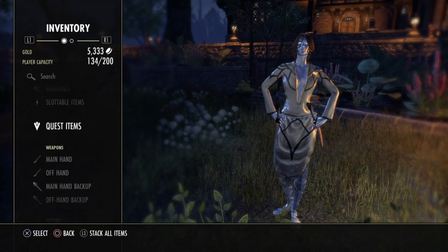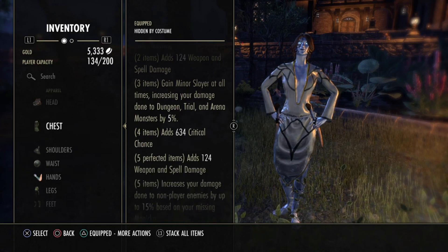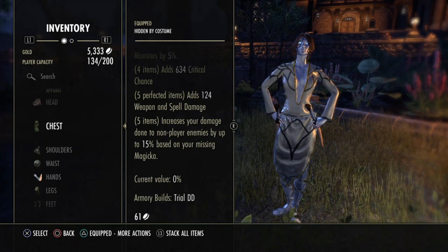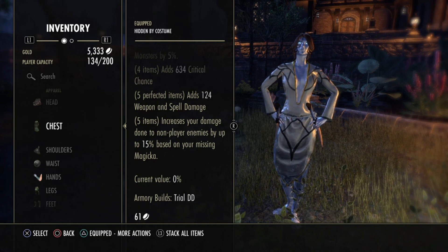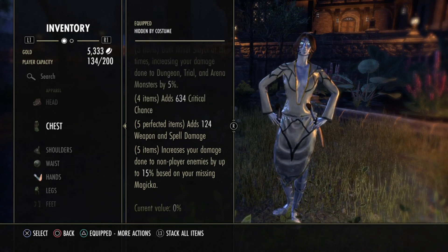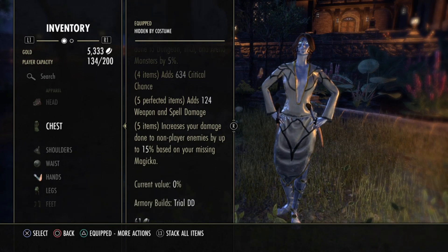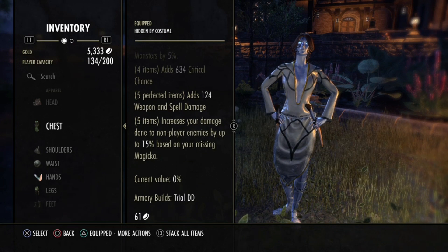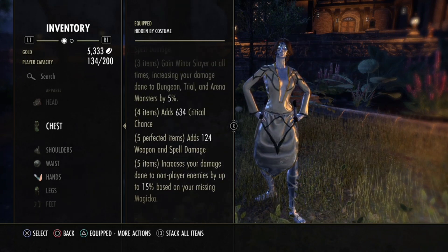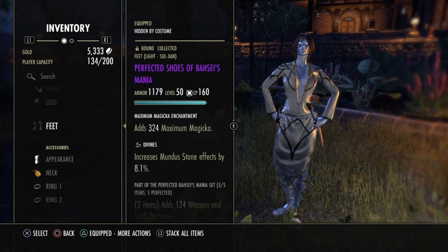You may wonder what sets I'm running. The first set is obviously Bahseimania. It's a 5-piece armor body and we get spell damage, 5% more damage, crit chance, and again spell damage — and it increases your damage done to non-player enemies by up to 15% based on your missing Magicka. Having low Magicka is definitely increasing the Bahseimania proc, so it is nearly always up. It needs your Magicka to be less than 30% to get that 15% damage bonus. Chest, shoulder, waist, legs, and feet — all divines, 5 piece.